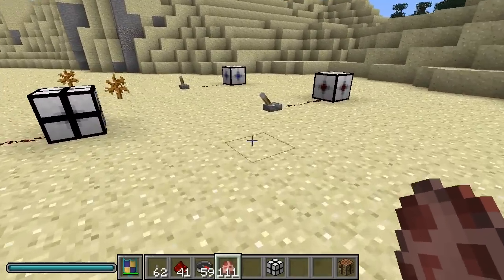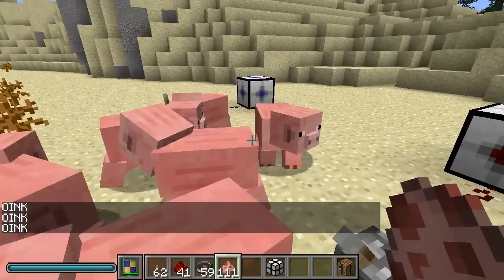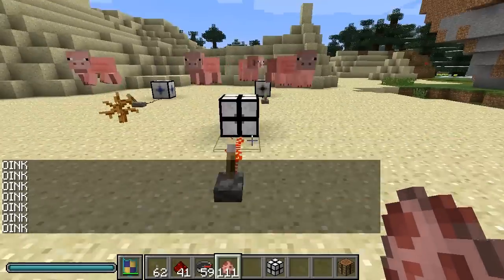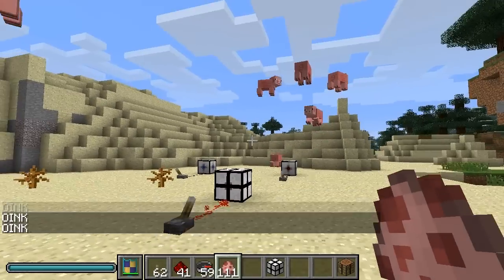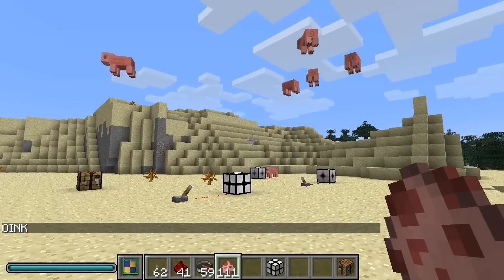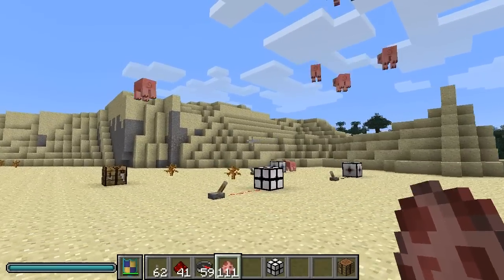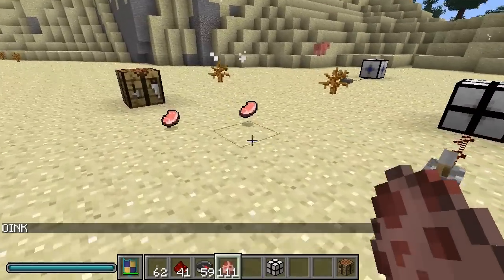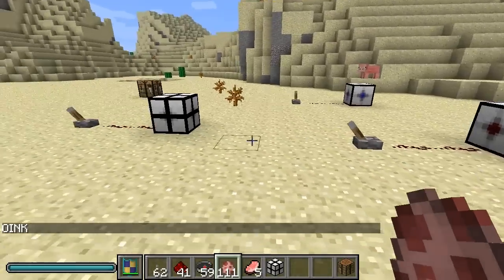We're going to drop some unsuspecting pigs here and then flip on this switch. What this does is disable gravity in eight blocks around this block, so as you see they'll float up and keep floating up. That one's eight blocks out, but watch — let's disable gravity and see what happens to them. They all died. So that is the gravitator.